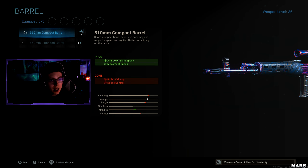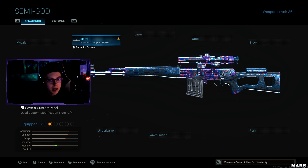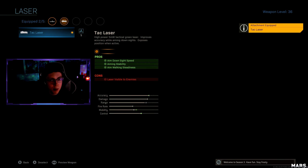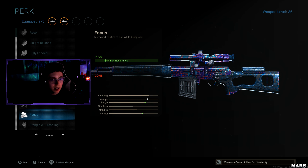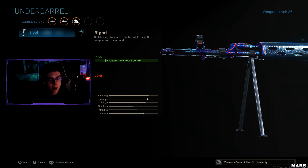Let's get straight into this. For the first attachment you want to run the 510 barrel — this is going to give you faster ADS and movement speed. For the second attachment, you're going to need that laser sight to give you faster aim down sight speed as well. Then for the perk, you want to run the Focus perk because that's going to make it so that you don't get as much flinch when getting shot at, which helps a lot when trying to get those kills across the map.